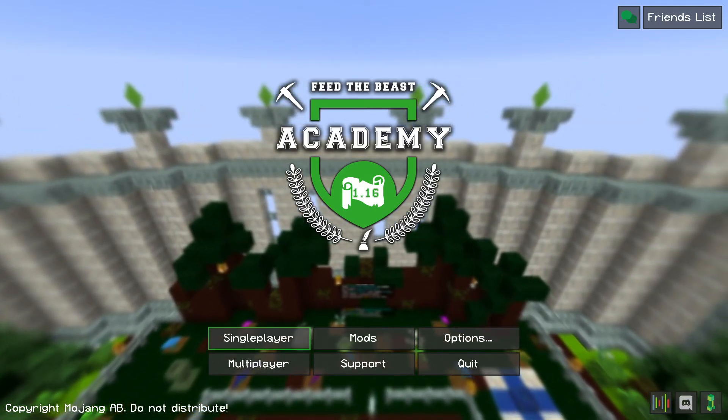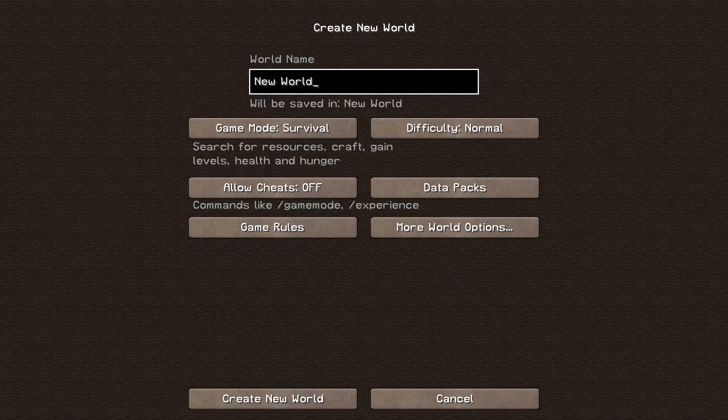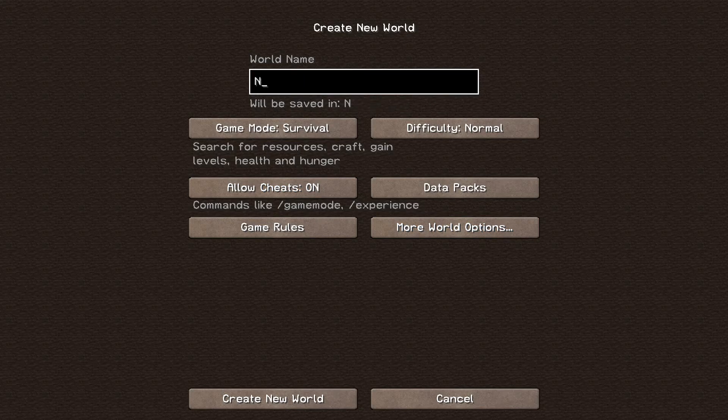Without further ado, let's just jump right in. I'll talk about more stuff about what the mod pack entails once we get in. I want to make sure my world type is set to large biomes — or realistic large biomes, sorry — and we'll call this 'YouTube Academy' so I can easily remember which one this is, since I have some other worlds I tested stuff on.